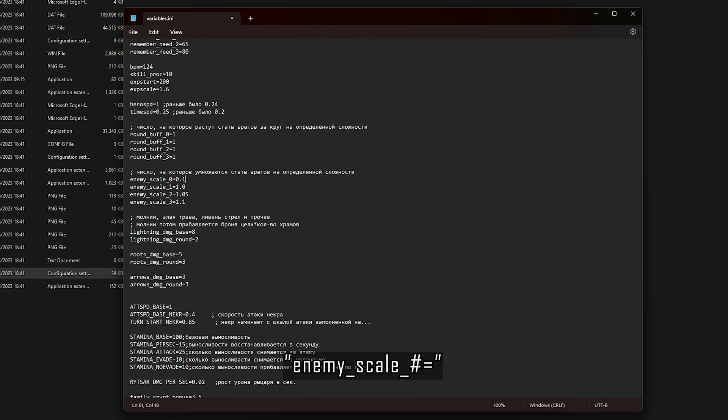Just below that we have Enemy Scale, which applies to all 4 levels. Every time you do a loop the enemies scale up by this amount. We are just going to set it to 0.1, which is about 10% every time we do a loop.